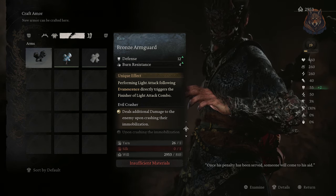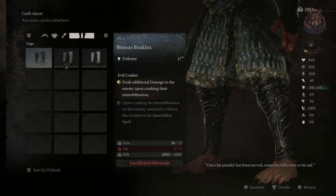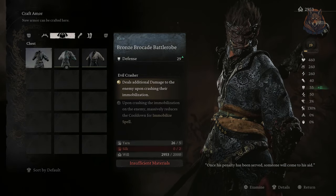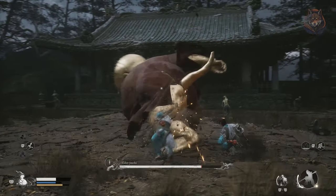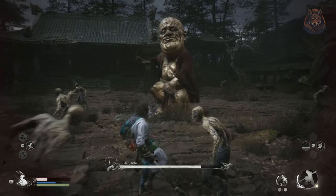A quick and easy guide early on in Black Myth: Wukong — it's missable but it gives you some great rewards that you can equip to make yourself a lot stronger early in the game. Like and subscribe for more quests, weapons, armors and secrets for the game, and I'll see you in the next video. Bye.